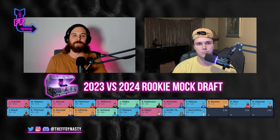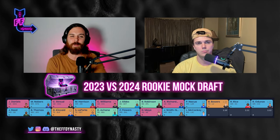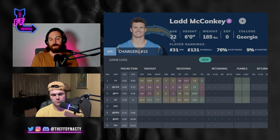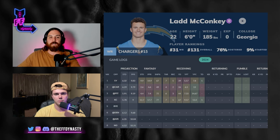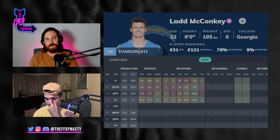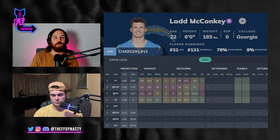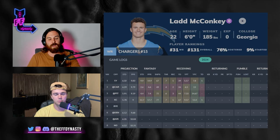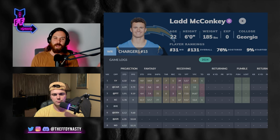At pick 2.09, taking Ladd McConkey — been his guy all offseason, crushing all the analytical metrics. Just need a healthy Justin Herbert for the back half of the season. Looks super effective and efficient out there, great with the ball in his hands, really tough to guard. All of the predictive analytics guys love his numbers — near the top of all of them. Be sure to check out next week's stats show where they'll dive deeper into those numbers.